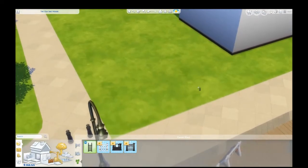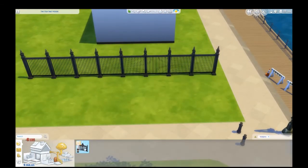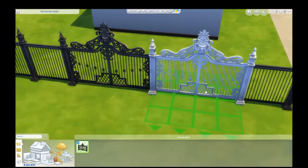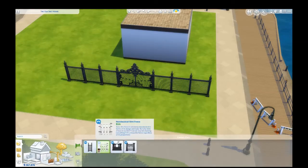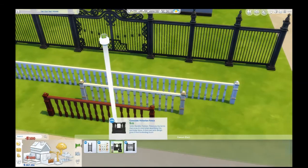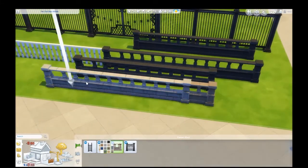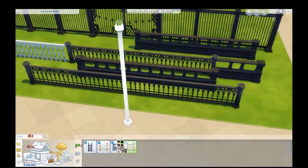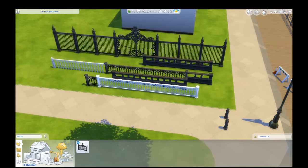We have some new fences — a typical wrought iron gate, and there is a gate to match it. A very fancy gate with gold touches on it. Very cool. New stairs and stair railings as well. And this guy — your more stone fencing, which would look good on the roof of your house. Then we have a smaller iron gate with lots of different coloring. I think that's the only gate.